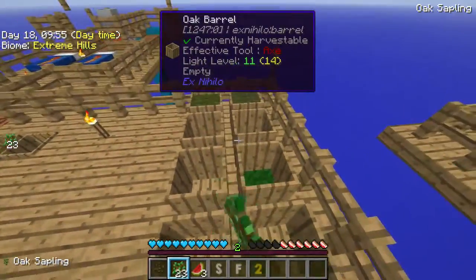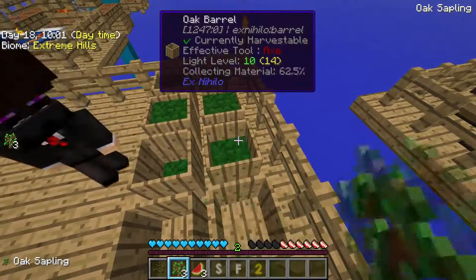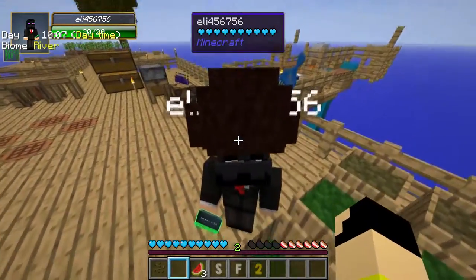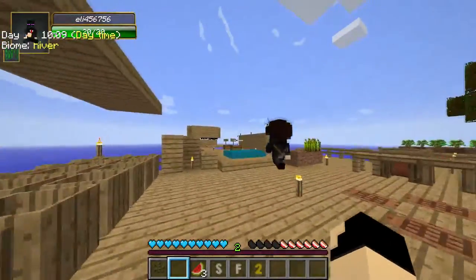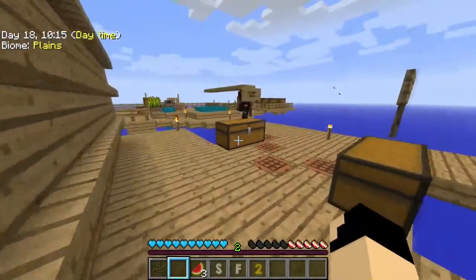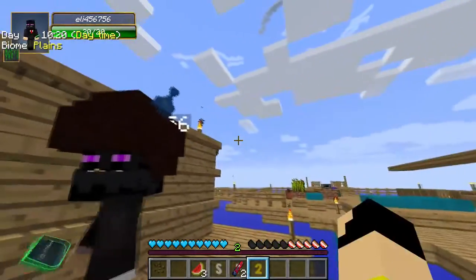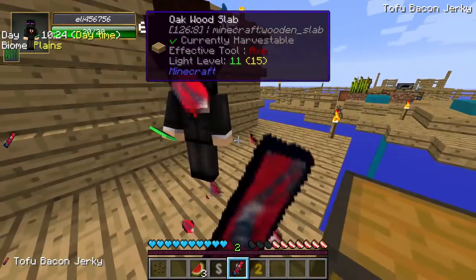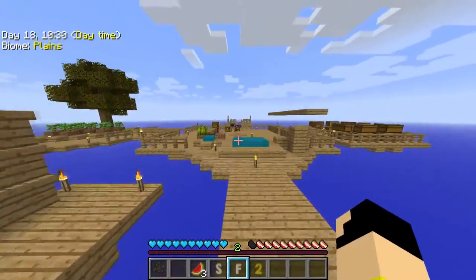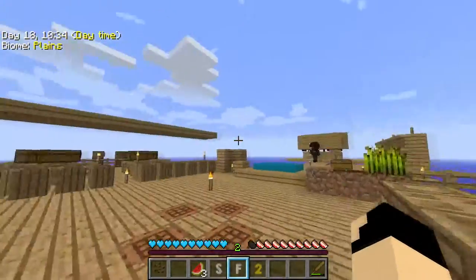We have a little surprise. Are you ready? We got six lapis, three thaumium, one pulsating iron, two manyullyn essence, and a Lexicon Botania. Nice! You know what that's for, right? Botania!